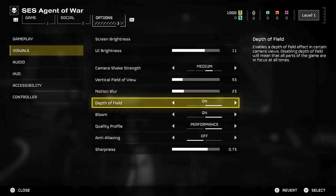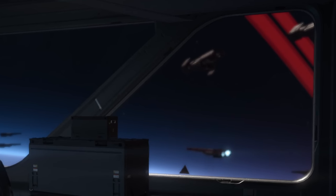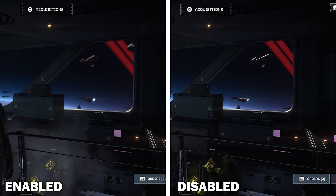The 5th setting is directly below this and it's to turn off depth of field. This adds a blur effect to things you aren't necessarily directly looking at, and whilst I like this a lot in cinematics, I hate that blurry look it gives during gameplay, so personally I keep it off.